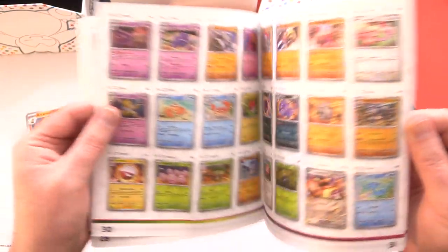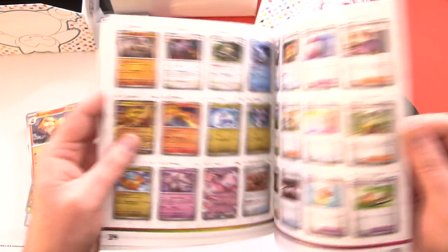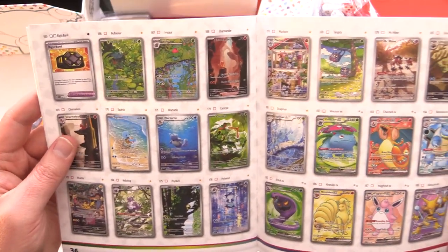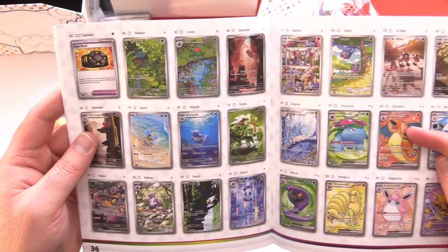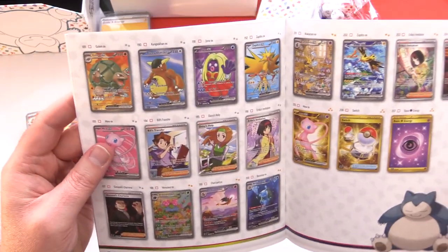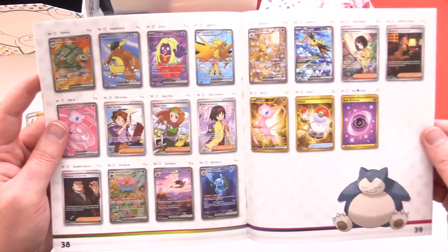Let's see if we can find the Charizard — the high-end Charizard. There's a Charizard here, but not the big hit. And on the other page — yes, here he is. That's the big kahuna. That's the one you want to look for.